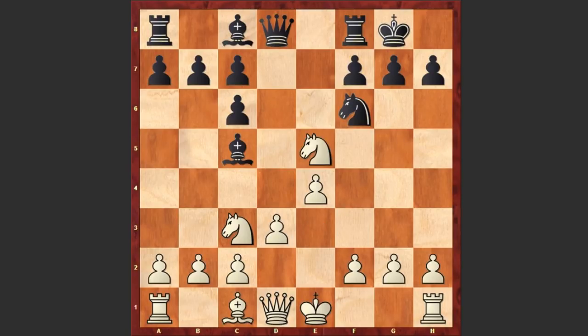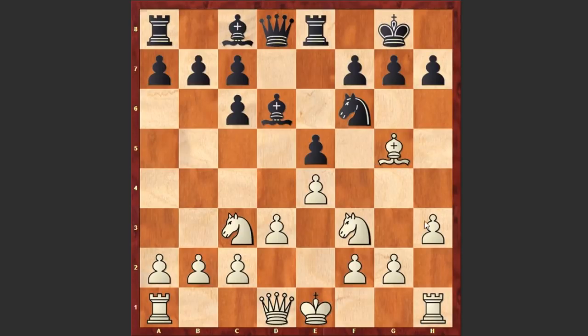Of course you can't capture on e5 because of bishop takes f2 check — if king takes f2 then Qd4 check, forking king and knight — which can be unpleasant for white. That's why after castling kingside Carlsen played Be3, but Karyakin retreats the bishop to d6. Bg5 pinning the knight, Re8, h3 preventing Bg4, and c5 by Karyakin. This frees the d5 square, and Carlsen uses that and plays Nd5. Be7, and he exchanges his knight for the dark-squared bishop. Later we will see that the absence of the dark-square bishop becomes a real problem for black.